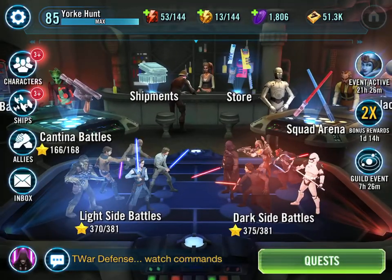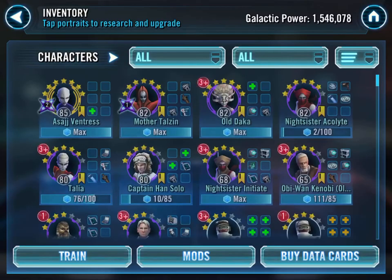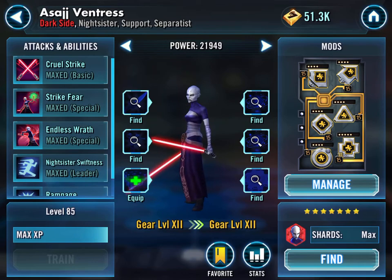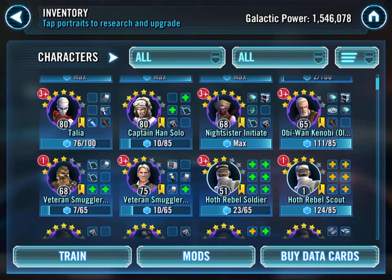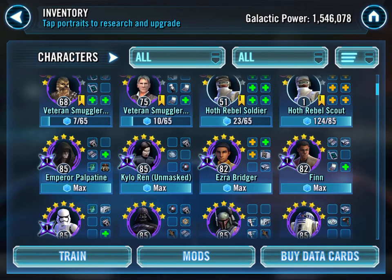I didn't bother recording the gearing because it's pretty much generic. So I'll just quickly go through where York is at the moment. I have one gear 12 character which is my Asajj - she is completely maxed, I just need to get better mods on her. Mother Talzin has her lead done, Plague Bearer to be done. Scrolling through, working on my Obi-Wan - I need a 7-star Obi-Wan.